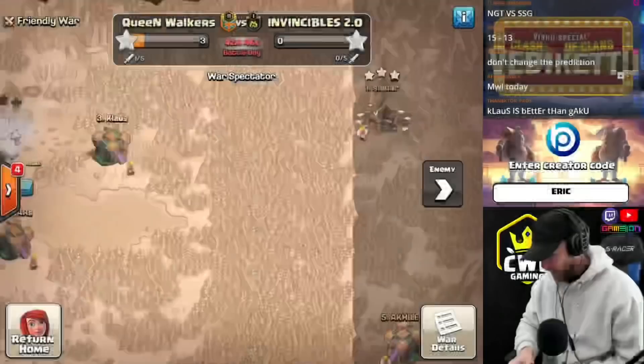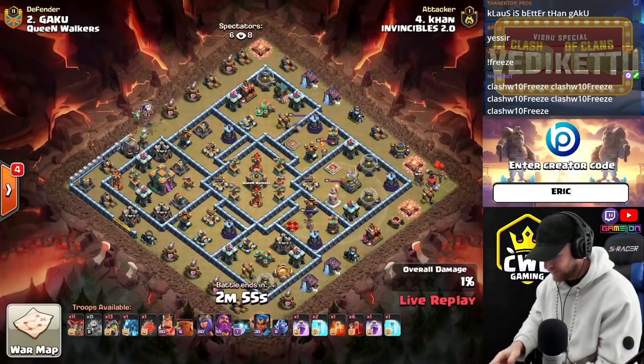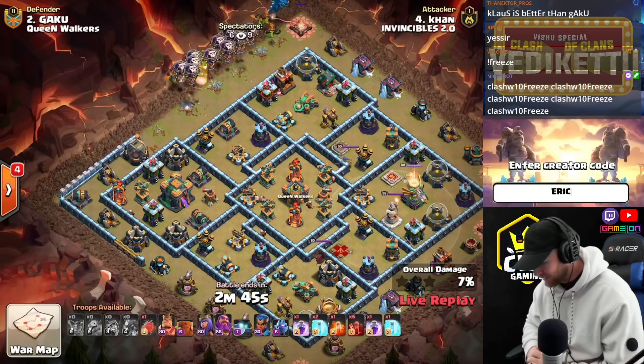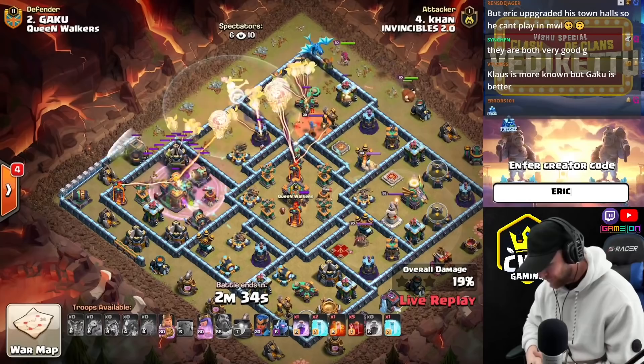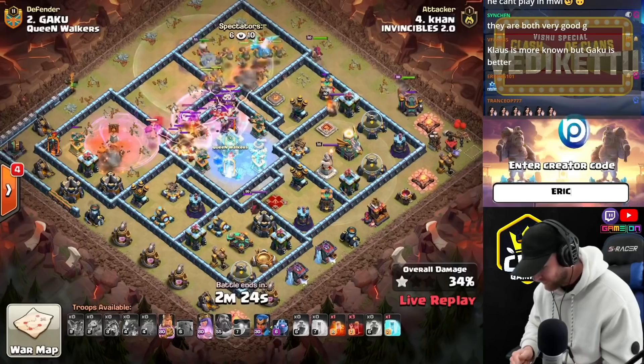Khan coming in against Gaku with an Inferno Dragon attack. A little bit less Inferno Dragons at Town Hall 14 than at Town Hall 13, but still a very powerful attack. Drops in a Baby Dragon to form a funnel. Inferno Dragons come down and charge right past the Town Hall. He sends a blimp over to catch the Town Hall with an early ward ability to protect. He's going to have to go back for that single Inferno on the left side. The King and Queen will work on the outside right, while trying to carry into the middle of the base.